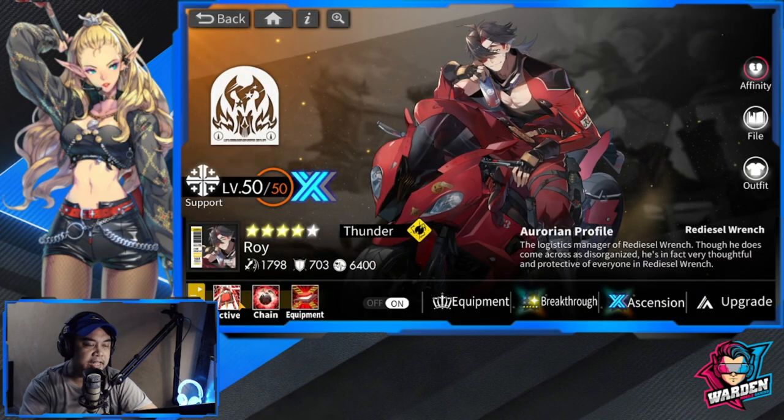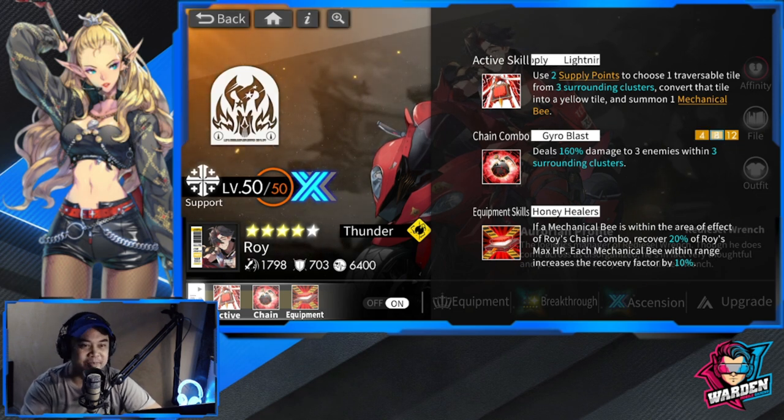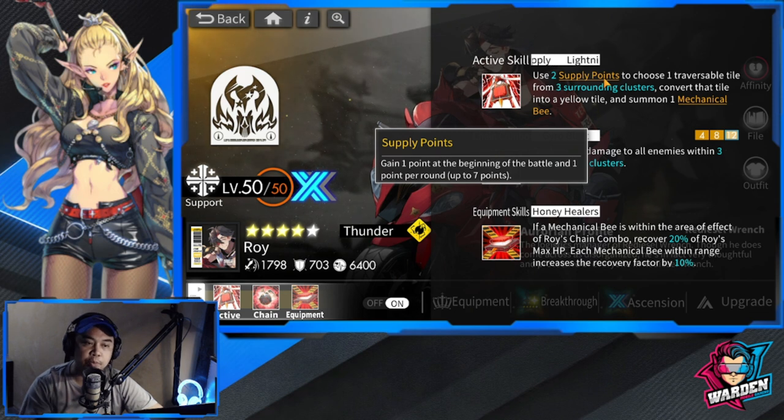Let's go over his skills — I want to correct my mistake from last time. His active skill is Lightning Resupply: use two supply points to choose one reversible tile from three surrounding clusters. Supply points are gained — one at the beginning of battle and one per round, up to seven points. I'd really encourage that you deploy the bees only when you need healing. If you don't need healing, don't deploy them in the battlefield. Definitely deploy two or three in one turn so you gain HP from them.